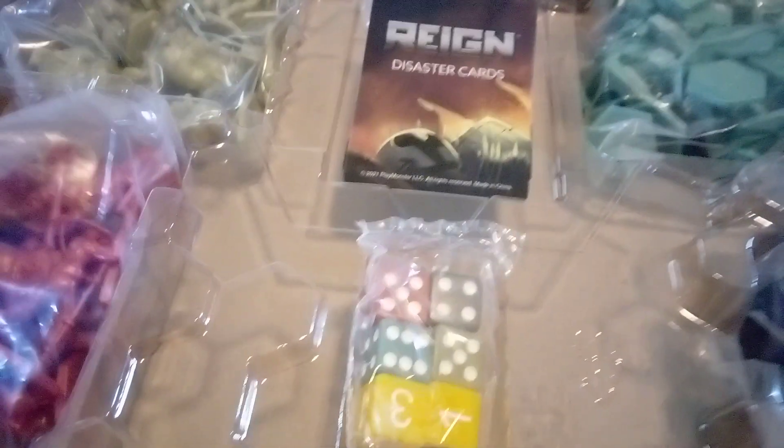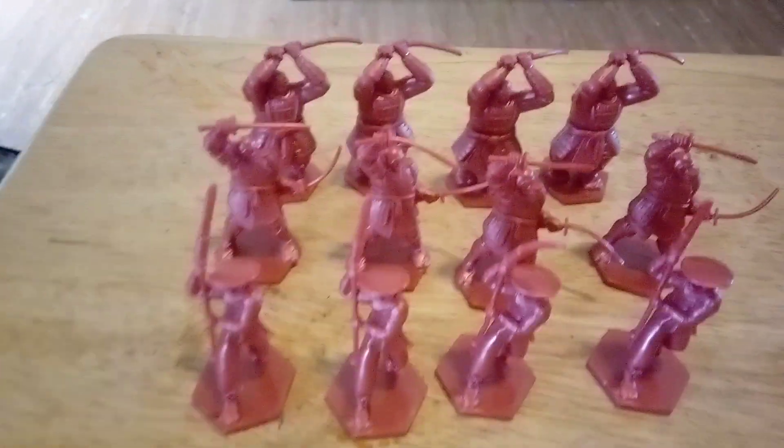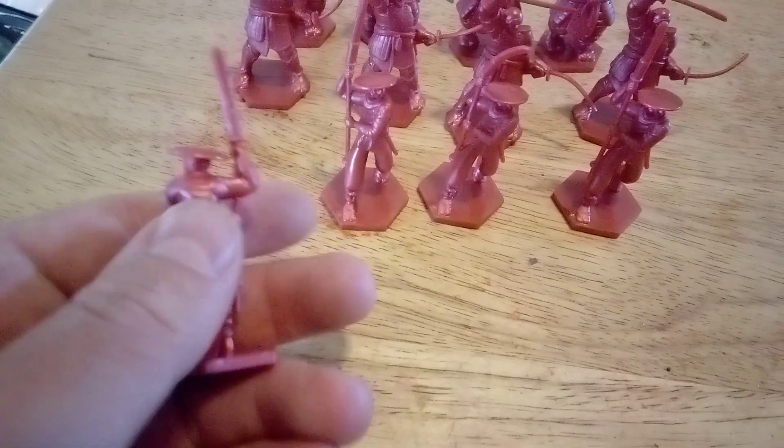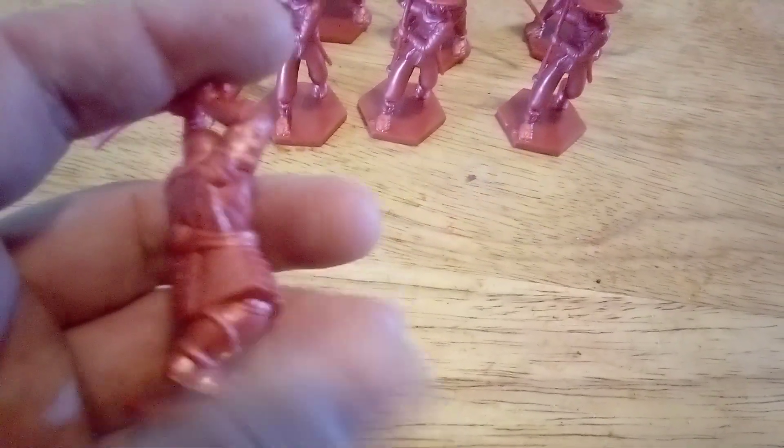Each faction has their own figures and we will look at those individually. Here's the first faction — they look like Asian samurai-ish people. They have pikemen, single-hand swordsmen, and these other behemoth swordsmen that are kind of bigger. So they've got single-hand swordsmen, double-hand swordsmen, and pikemen.